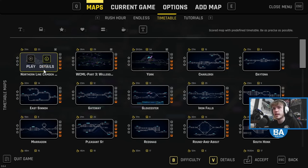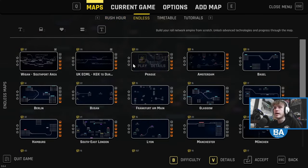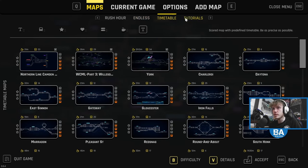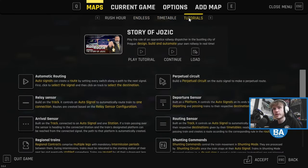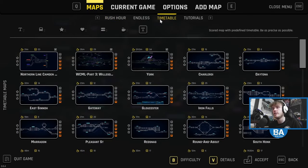We'll start off with the Northern Line Camden Town map. That's the thing about Railroad — you've got all these different modes: Rush Out, Endless, there's a whole load of things you can do, tutorials as well. On the Steam Workshop there's over 2000 user-generated maps, which I tend to play. So we'll start off with this one from the workshop — you can tell the ones which are from the workshop. Let's do the Northern Line Camden Town.